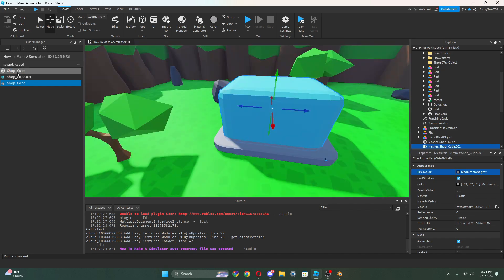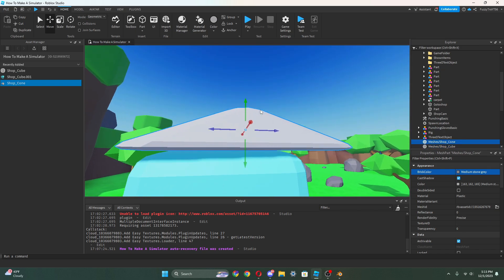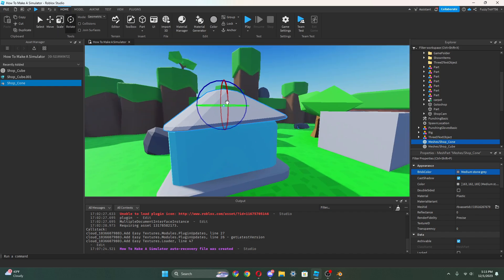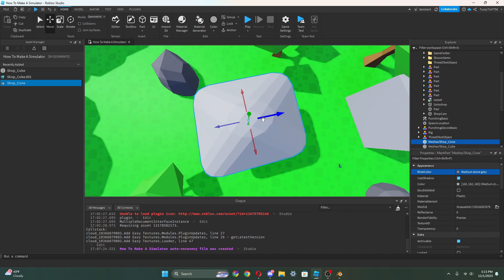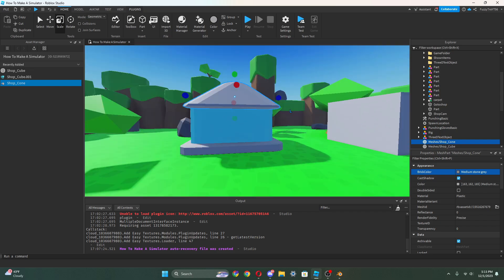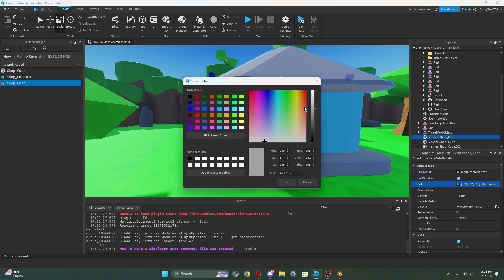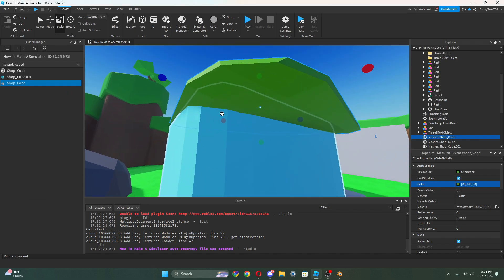Now I'm gonna have the shop cone and put it on top here. It's actually supposed to go the other way, so I'm gonna rotate it and then move it into a good position. I can make it bigger if I want. Let's choose the color - green works really well, so I'm gonna choose green.